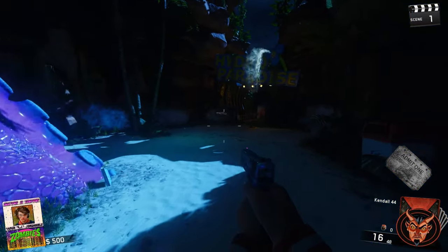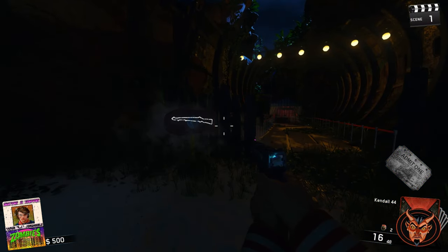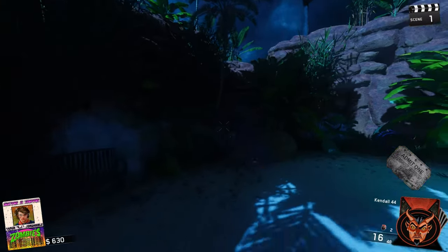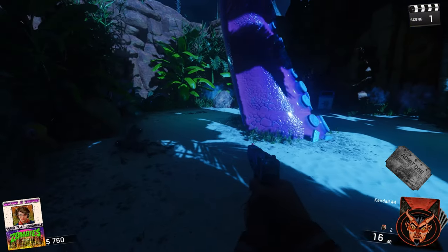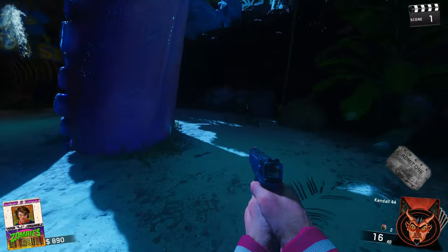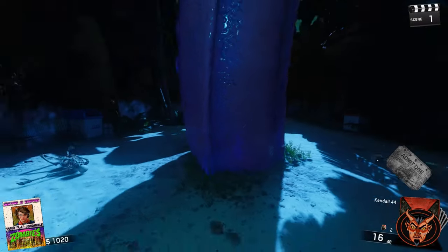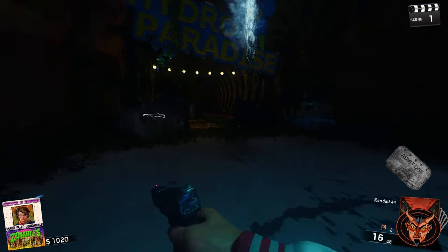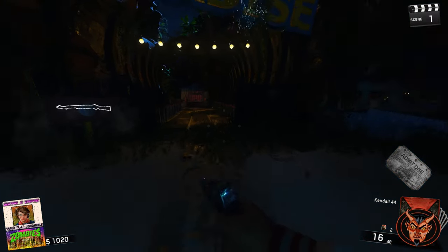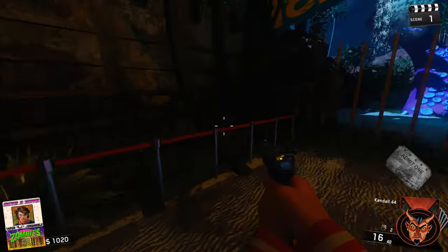It's that time again. Another Black Ops 3 custom zombies map. This one is Slipping and Tripping 2 Midnight Madness by the same guy that made the Waterpark Zombies — the really awesome one that is based on Infinite Warfare Zombies. Looks very similar to Space Land Zombies.